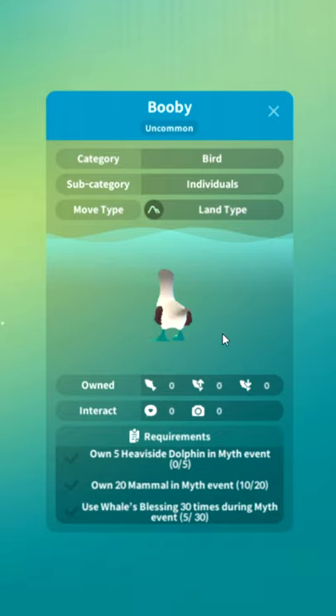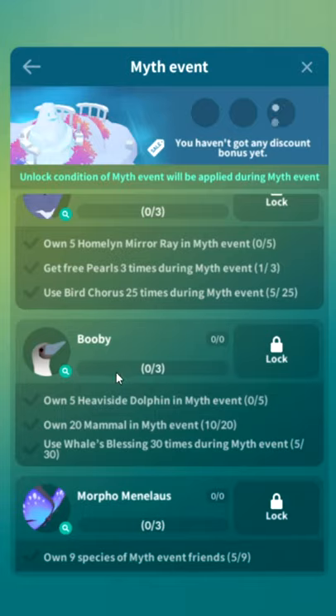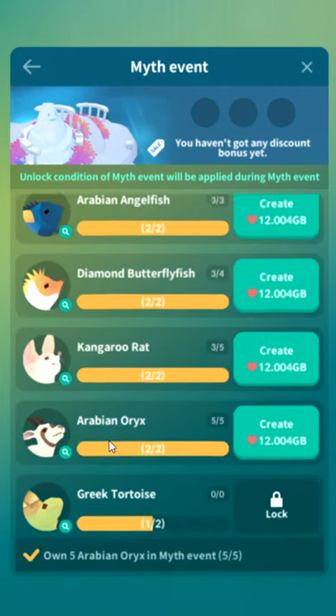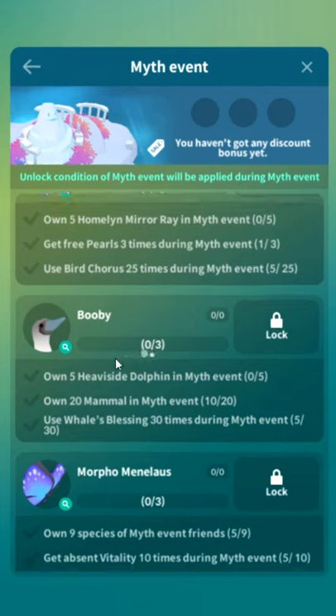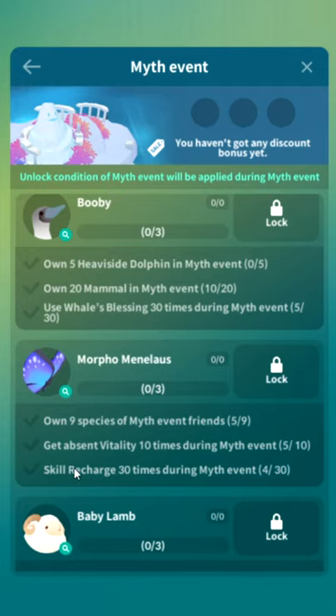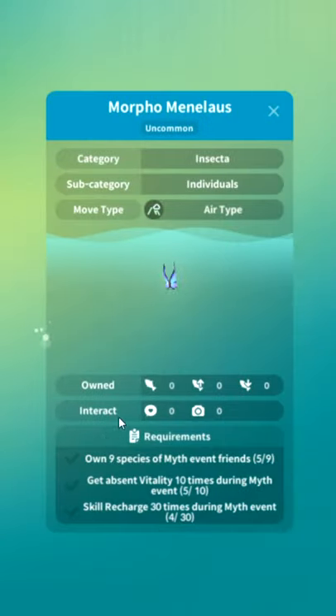The blue-footed booby — absolutely epic meme of a creature. Look at him. Even if its name wasn't booby, just look at it. Incredible. I love this guy. Welcome aboard, sir. Own five Heaviside dolphin, own 20 mammals. Basically need to buy 20 — 10 kangaroo rats and 10 Arabian oryx will do you there. And then you need to use whale's blessing 30 times, which you'll do because of the skill recharge ads. For the Morpho menilus, you need a skill recharge 30 times anyway. Absorb vitality 10 times — that's very easy.